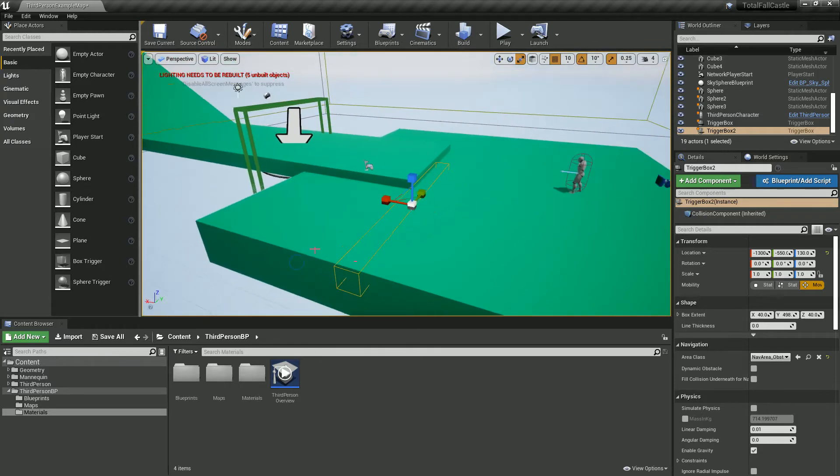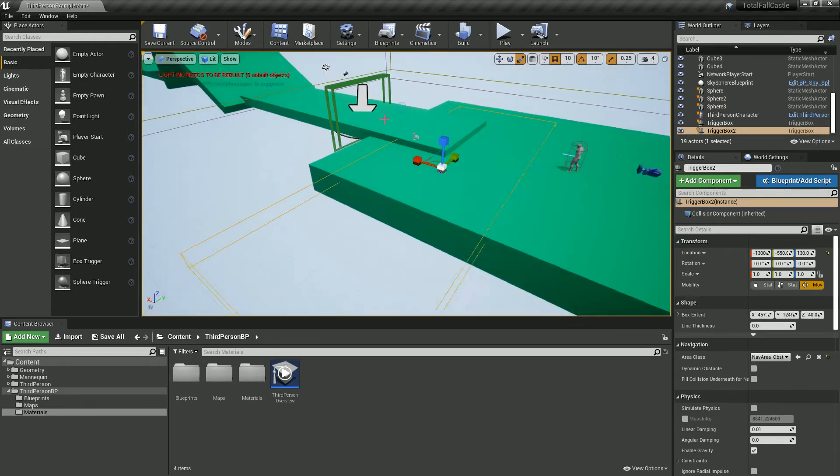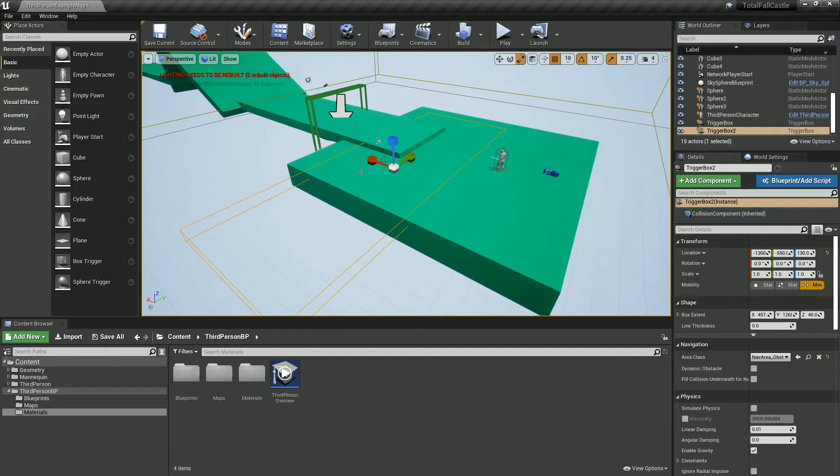Making it nice and big — ultimately you're going to want this any sort of feasible place that your player might reach. It doesn't really matter so much about depth as it does width. So I'm just going to scale this up so it pretty much covers everything.